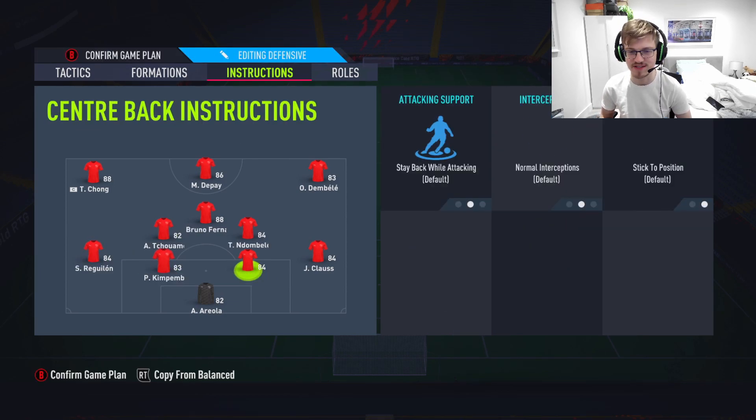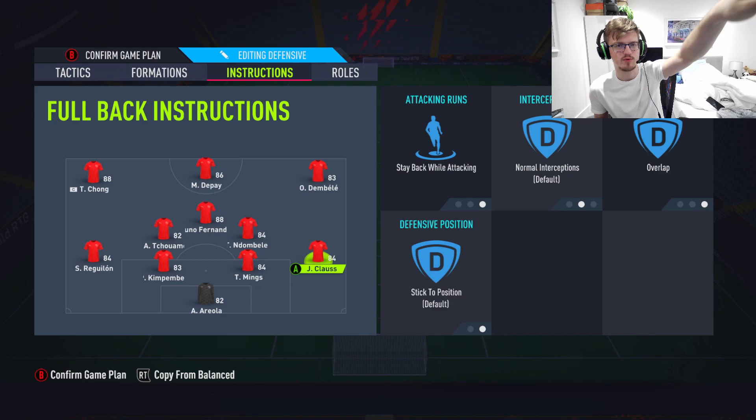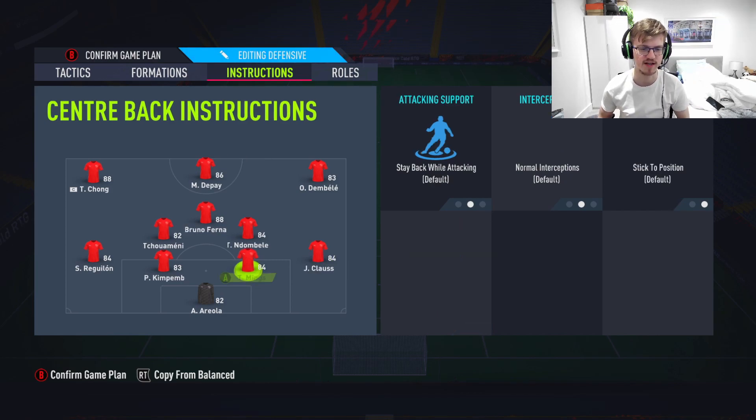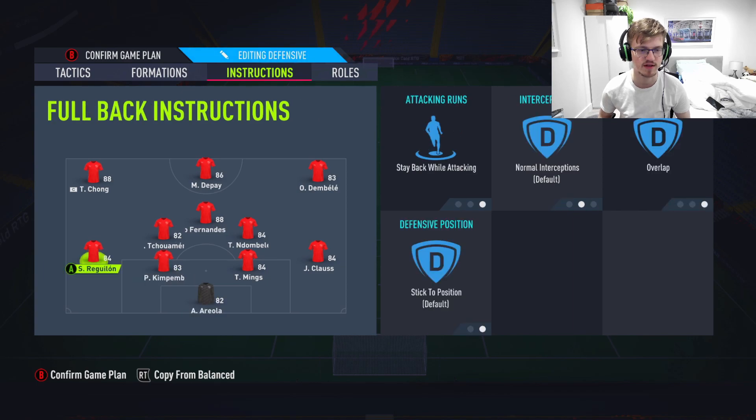Your left-back and right-back are going to be on stay back while attacking, but with overlap — I didn't have that last time, but I think it's very important to make sure you can release your wingers very quickly. You need this overlap option there. Cancel crosses for the goalkeeper so that he doesn't mess around. And let's get into the gameplay.